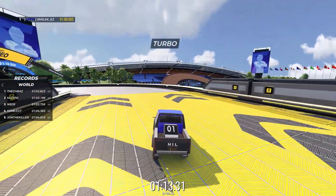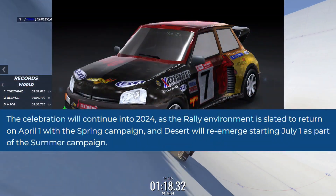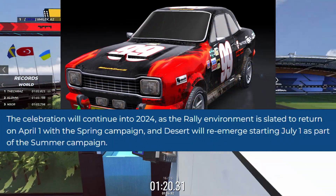What's even better is that it won't be the last car to come to this game. The rally car is planned to be added on April 1st, and the desert car will be out on July 1st.